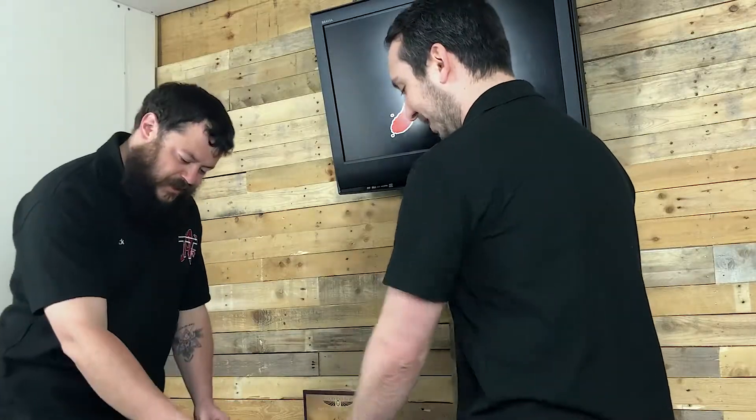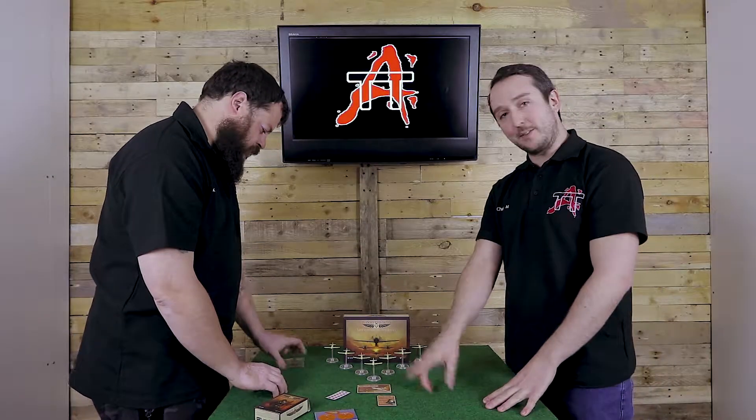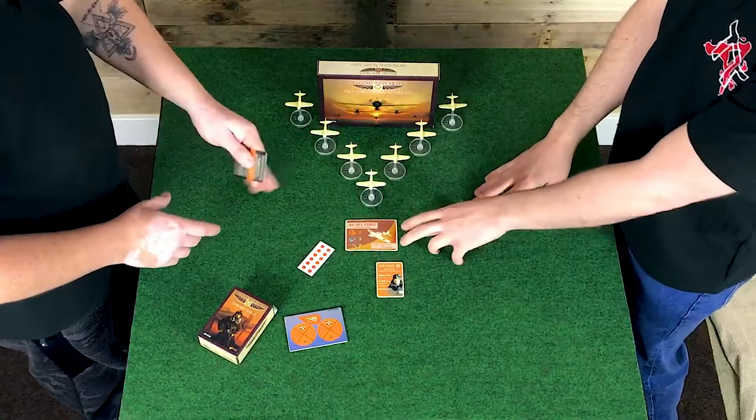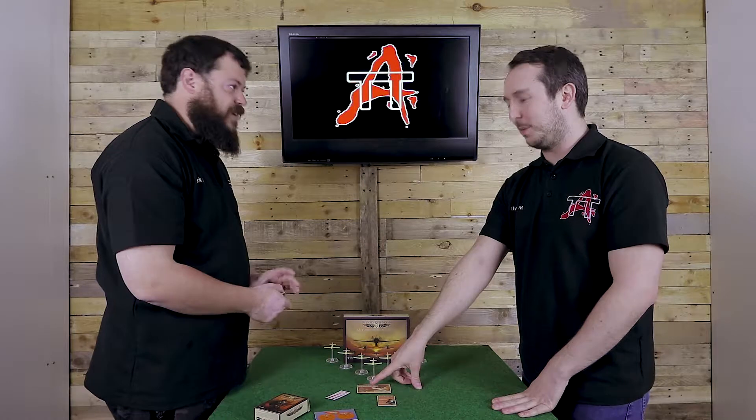For those who haven't seen the Zero unboxing, let's have a look at the stat cards. Two firepower — that's what makes it stand out to me. The European planes are all single firepower, but these Pacific ones have a lot more kick to them. It's only one difference, but that one extra dice always makes a difference.